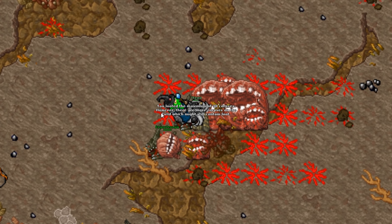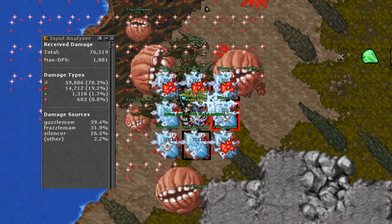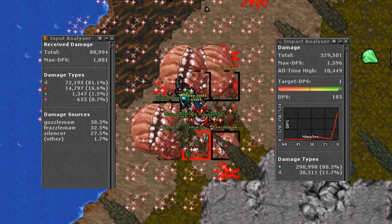The new input analyzer is a tool that will show you the type of damage you will receive with their respective values and percentages, which is useful to decide which protections you should wear. It also shows damage sources — basically which creatures are dealing the most damage to you — which is useful for setting up defenses. There is also a new section in the impact analyzer that counts the damage you are dealing, broken down by type.